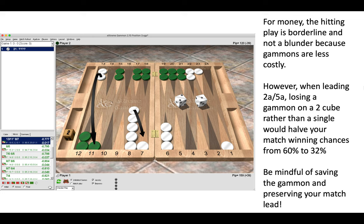For money, the situation is different and the hitting play is only a marginal mistake, because gammons are less costly for money than at certain match scores. When leading 2-away, 5-away, losing a gammon on a 2-cube rather than a single would halve our winning chances from 60% to 32% using a match equity table — which you can view on XG. That would halve our match winning chances if we allowed our opponent to reach a Crawford score. Simply be mindful of saving the gammon and preserving your match lead.